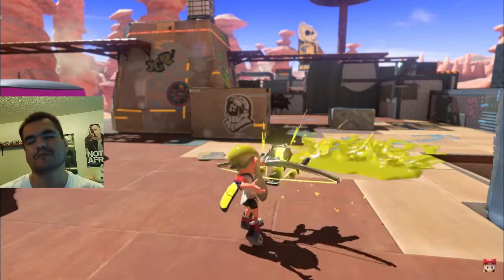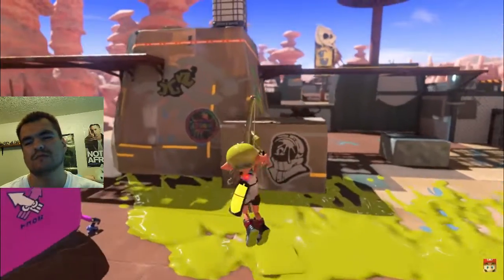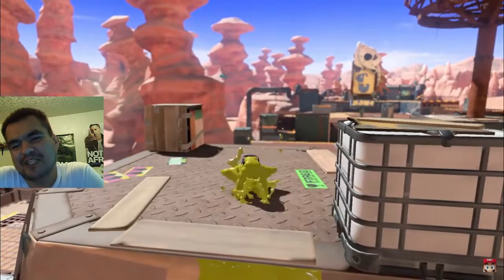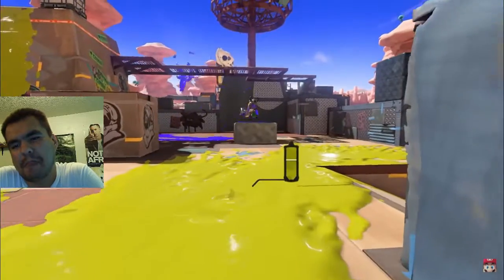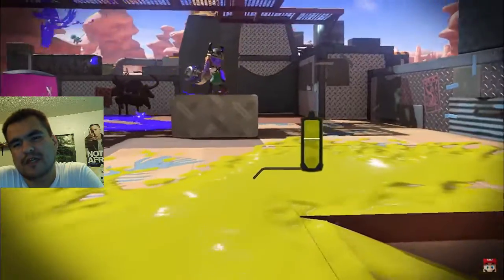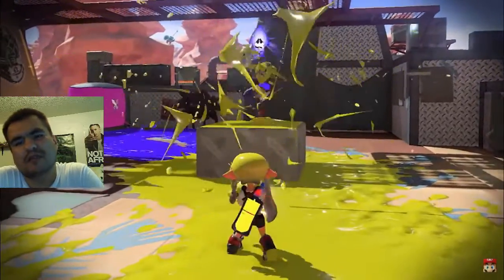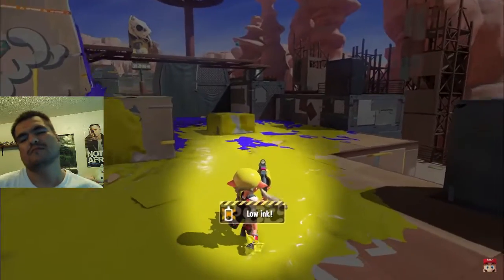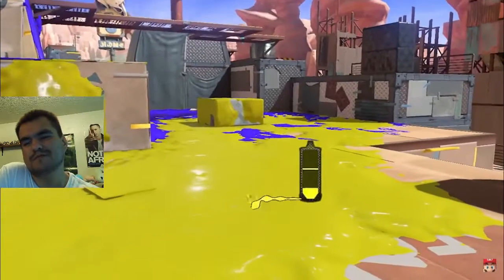That's not all inking is for. Ink walls to swim up, or get sneaky and hide in ink to splat opponents. The more ink you spread, the bigger the advantage you'll have in battles. If you're out of ink, submerge in it to refill.